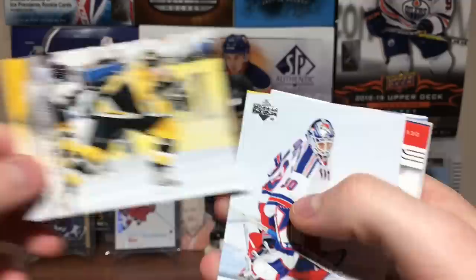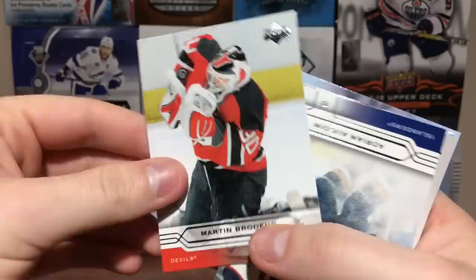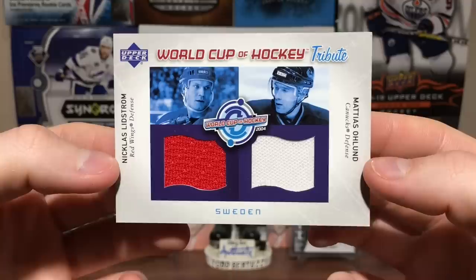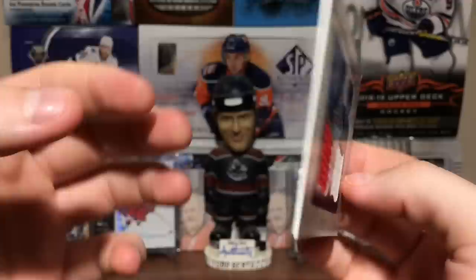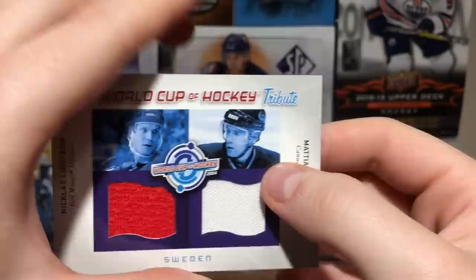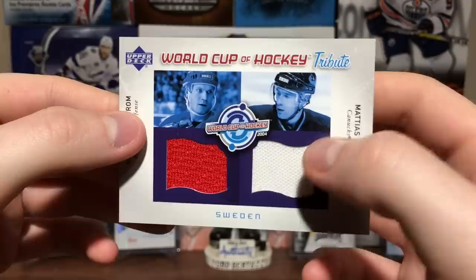Got a World's Best Thrashers card. Got Sergei Samsonov, Mike Dunham. Marty Brodeur! Got Adrian O'Coin. We got some Swedes — World Cup of Hockey Tribute, Nick Lidstrom and Matthias Ohlund. And we got a UD Game Jersey — a game-used trading card from Upper Deck, a piece of jersey worn by Nicholas Lidstrom from an official NHL game. Dual Jersey. Very cool.